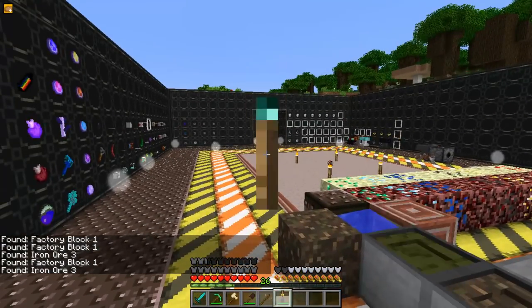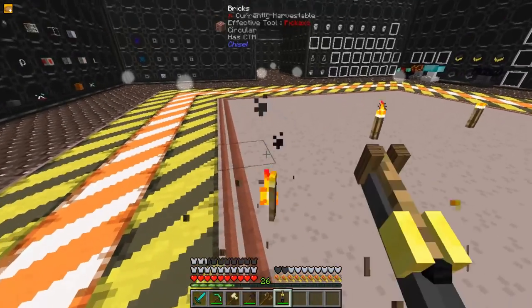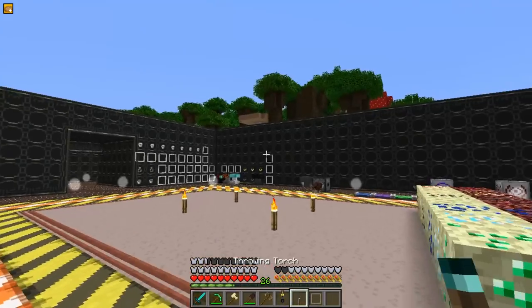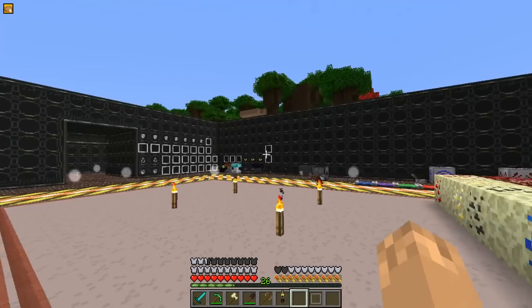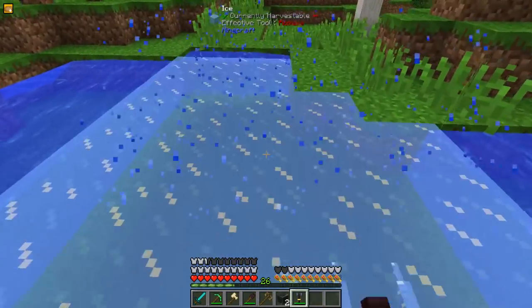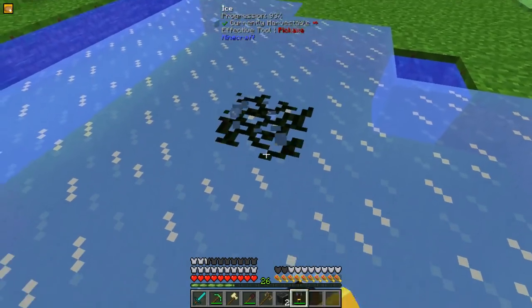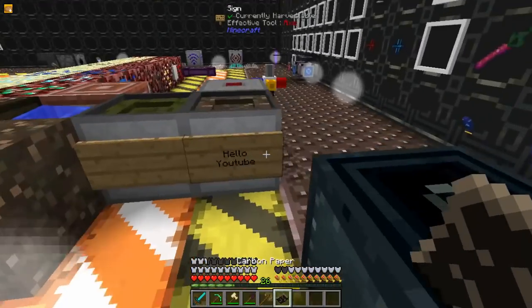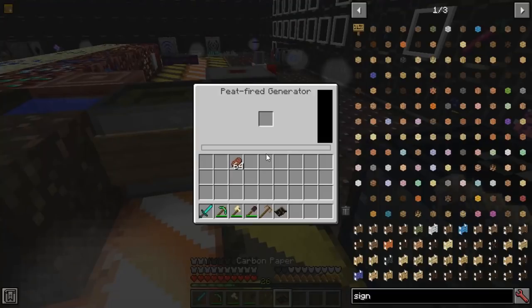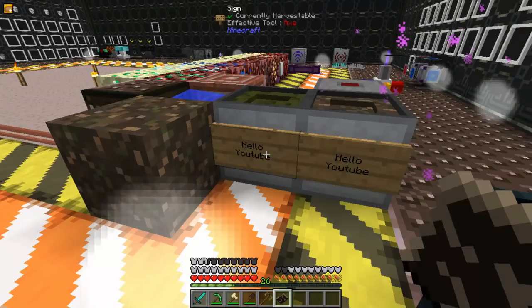The Torch Launcher will launch torches, and any time you pick up a torch it will go into that Torch Launcher. The Throwing Torch is the same thing but just one torch. The Water Froster will turn water into ice — this is not Frost Walker ice, so it can be harvested. The Carbon Paper will allow you to copy signs.